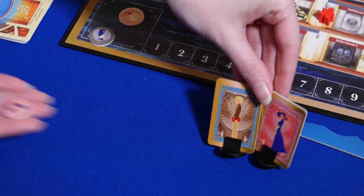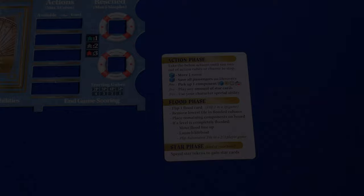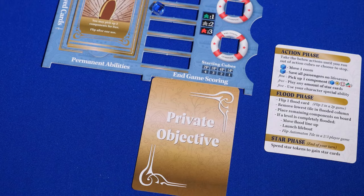Now you're ready for the player setup. Each player chooses a character and takes the matching character standee and score marker, the player mat, and character tile. Place the tile in the mat with the ability side face-up. Each player should take a reference card, a number of action cubes designated for the player count, and a randomly dealt private objective. Look at the card and note which objective matches your character color. Keep the card face-down to keep it hidden from the other players.